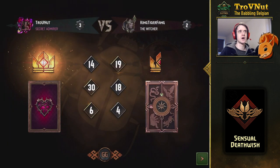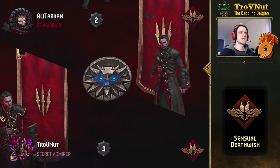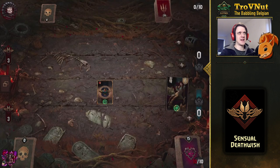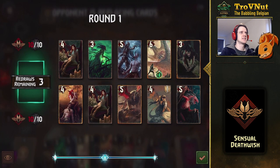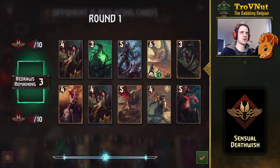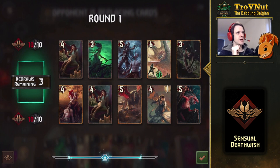I didn't really get to use the Succubi all that well, so let's do one more in hopes that I can actually show that off this time. Our second match is another Monster deck, which is of course annoying — because if we face Vi, we don't really have the option to win. But we'll see. There are still plenty of options we could use to our advantage here — we have two Succubi immediately.